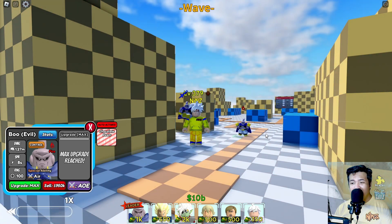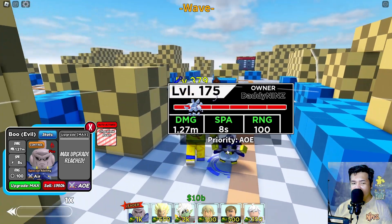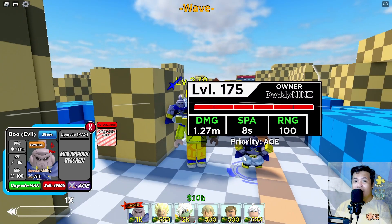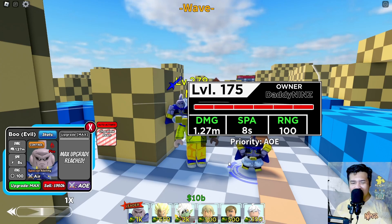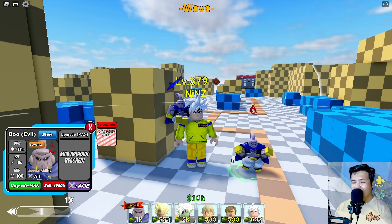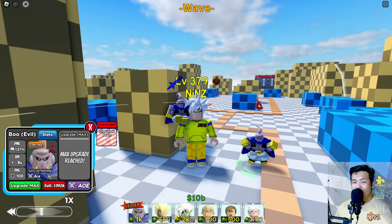Same attack animation. For total damage guys: 1.27M, 8 SP A and 100 range. He became a full AOE guys and an air unit. He became a hybrid. Let's use the Chocolate Beam.